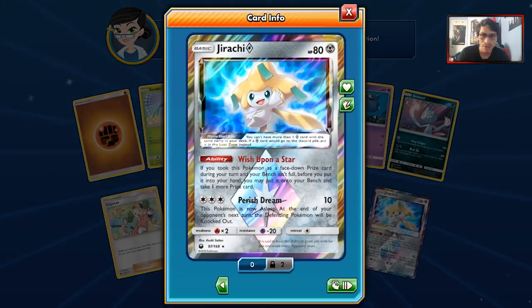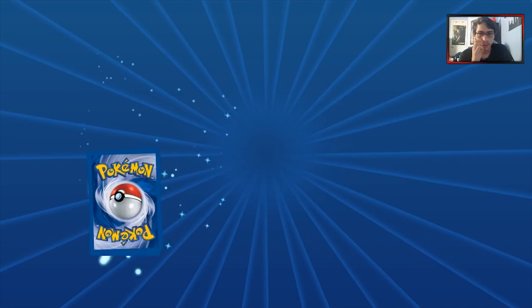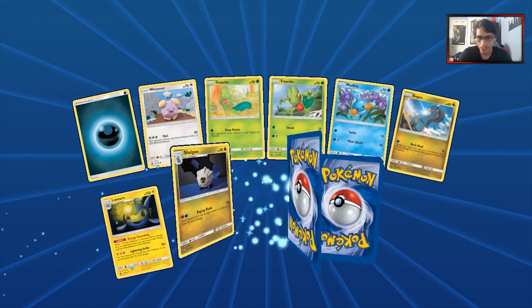Prism Star — another Jirachi. If that was a Latios, that'd be nice. But it's not. I'll take it though — that's technically still another good rare card to pull.